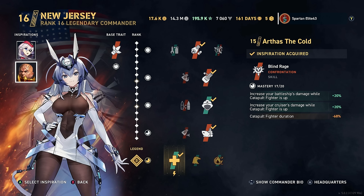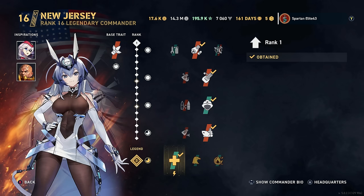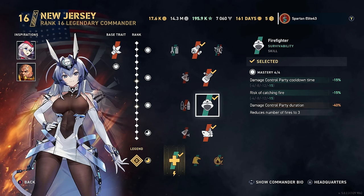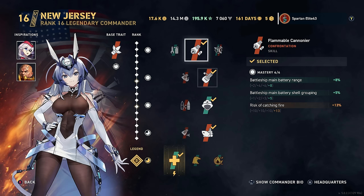This is not the min-max build of the century, but it is a nice little change from what I normally do, to give ourselves the best possible chance at doing as much damage as possible every time we pull the trigger. Our Commander perks: we got Flamble Cannoneer, Gyrating Drill Bits, and Firefighter, which actually takes away all of the negatives from this and then some. We have a plus 13% chance to catch fire here.